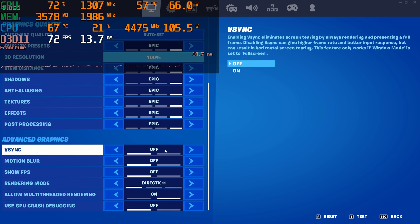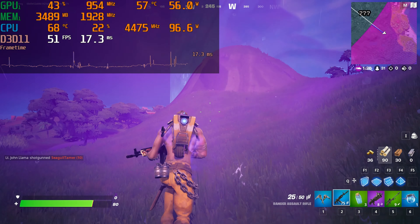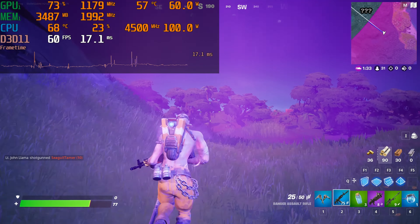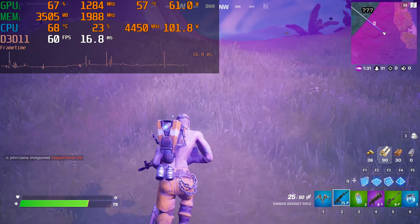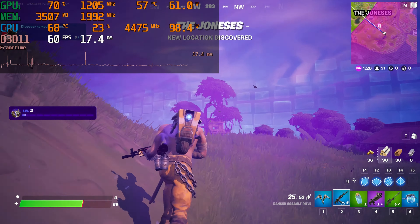Last up we are maxing the game out on epic quality. Let's look at what that looks like in the settings menu. No V-Sync or motion blur, DirectX 11 mode still. And I think we can move on to some gameplay — epic settings now. Well we're getting a little bit more GPU utilization but we're still getting pretty trash FPS.